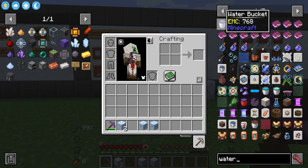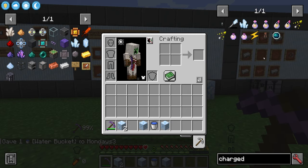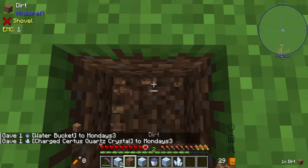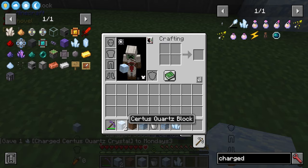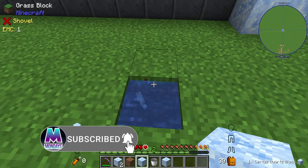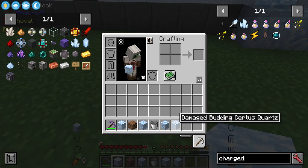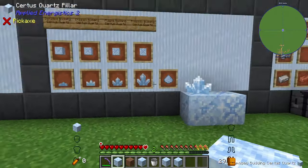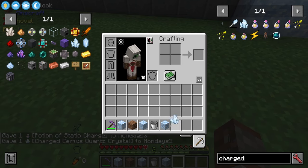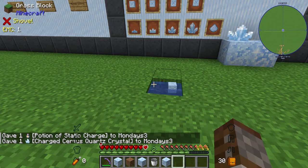Something cool you can do: if you get some water and a charged Certus Quartz — I'll show how to make those later — and throw them together with ordinary Certus Quartz in water, it will create a brand new damaged budding block. You can continue upgrading by throwing a damaged one in with another charged quartz to make chipped, and again to make flawed. You cannot craft a flawless one — those can only be found in the world.